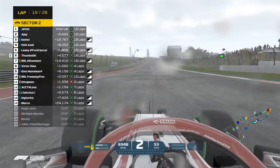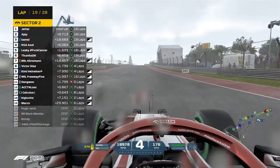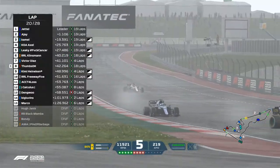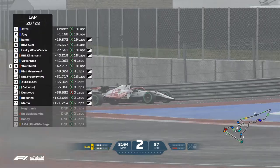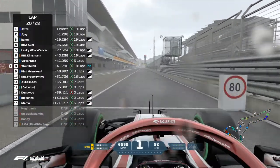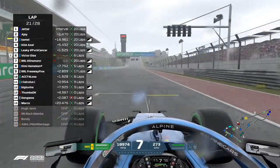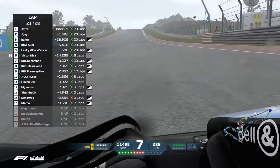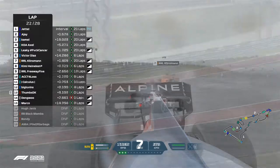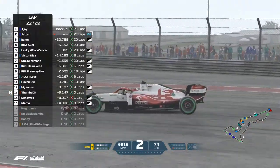Soft tires — yes, definitely a gamble. This is what happens when it gets tricky. Victor Diaz came around that last corner with an Alfa Romeo just right in front of him — going slow off the racing line. Victor Diaz gets by Clisman. Clisman made a mistake coming out of the last corner and Victor Diaz had a lot of overspeed on that sector.